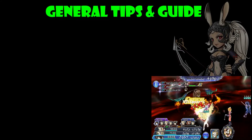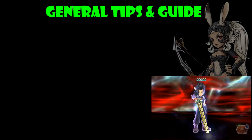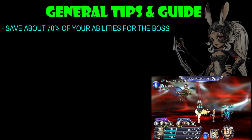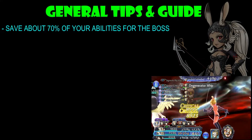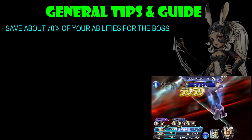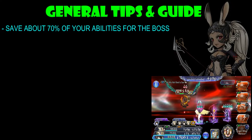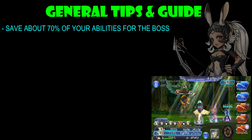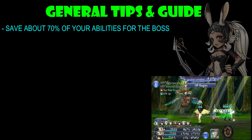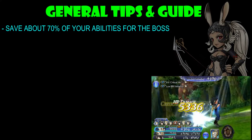Now that we know its abilities, weaknesses, and resistances, let's look at some general tips and guides. The first tip is to save about 70% of your abilities for the last boss. This generally applies more for the Cosmos fight, but if you are a new player, you might need to do this on the EX version as well. If you are a veteran player, the EX fight you'll probably push through even saving only about 50 to 60% of your abilities for the last boss.